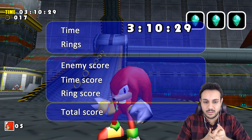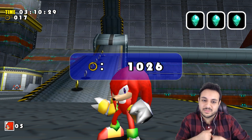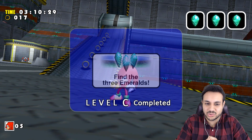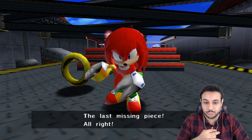So that was actually one of... Knuckles' Sky Deck is honestly one of my favorite levels because it has that tilting back and forth and everything. But luckily we didn't have to tilt the ship too many times. Sometimes when you're unlucky you have to tilt the ship three times to get all through them.